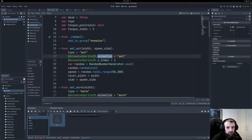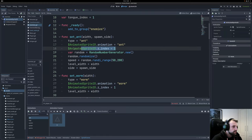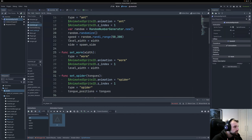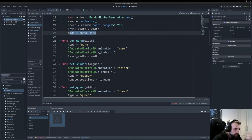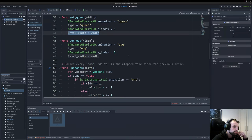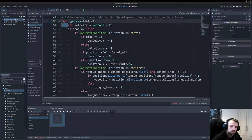We have set_ant, which takes width and spawn side. We set the type to ant and start the ant animation. In the scene tree, the ant has a node called AnimatedSprite2D — each enemy type has its own. They're only one frame currently, but we'll eventually have animated ants. It's so easy in Godot — you just add new frames and set the speed, currently at 5 FPS but adjustable. We set the z-index so it layers above eggs, which are set to zero. We also assign a random speed.